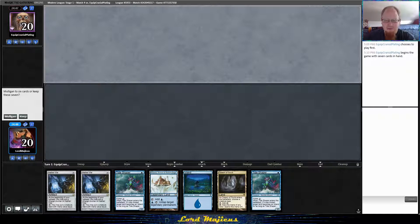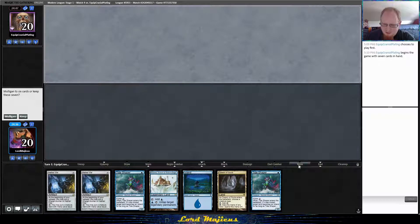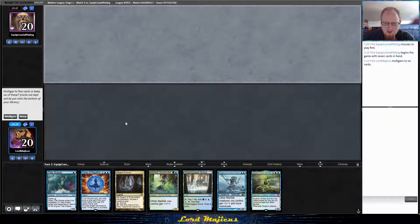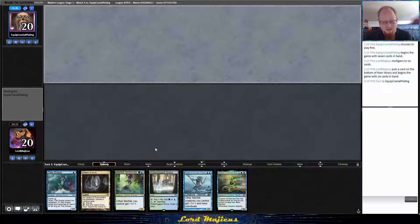Hey everybody, this is Lord Magicus. We're playing more Merfolk in Modern. We are playing Simic, despite what it looks like here. Our opponent is on the play, and they are a Yorion deck. To be perfectly honest, I don't think this hand's going to do it — we have five mana sources and two one-drops, that's not really great. This is better, I think we'll keep this. Probably just put Force on the bottom. Now we actually have a reasonable curve that can do stuff.